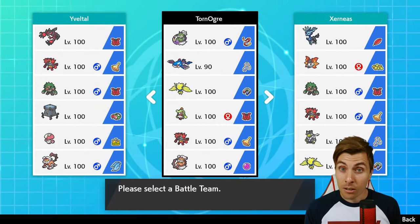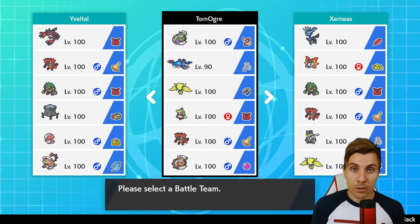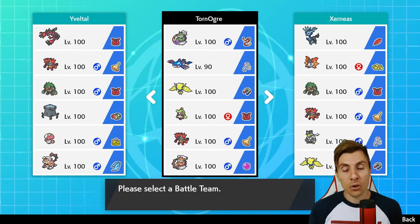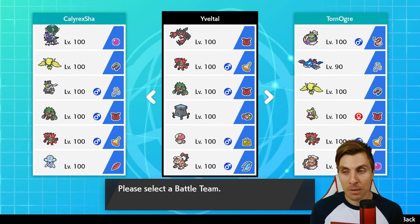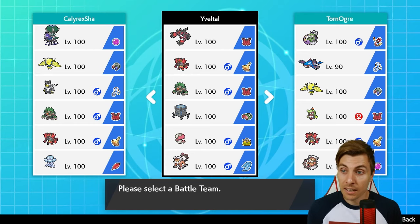Getting over to the juice of today's episode: I have got some rental teams for you all to get started. If you haven't been watching the content we've been doing over the last month on the channel, we've been doing a lot of Showdown content just looking at teams and seeing how things are shaping up in the format. So to help you all out I've put together five rental teams. We've got a Tornadus team, a Xerneas team, a Zacian team, a Calyrex Shadow Rider team, and a Yveltal team.